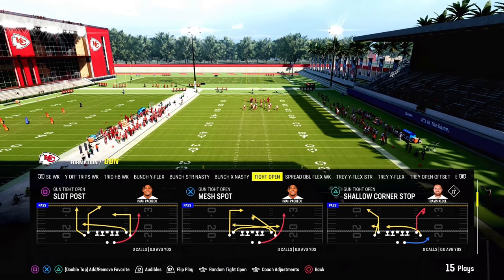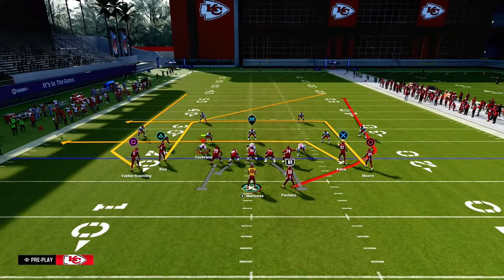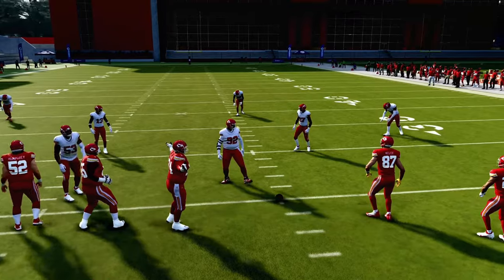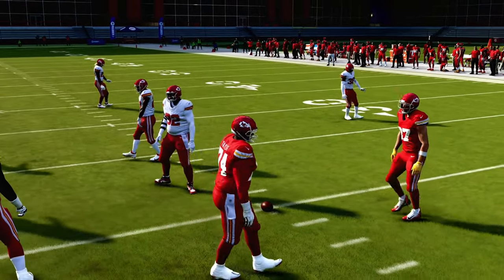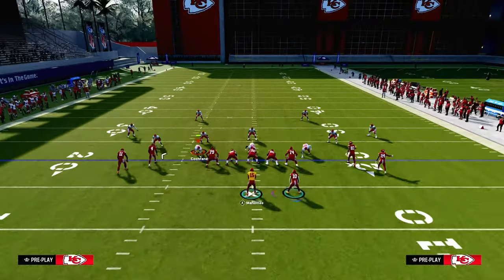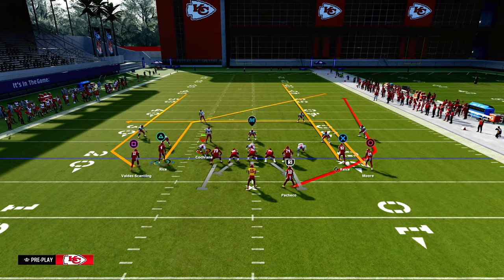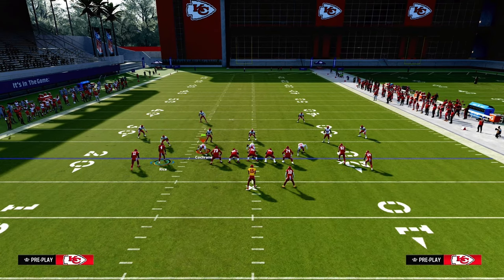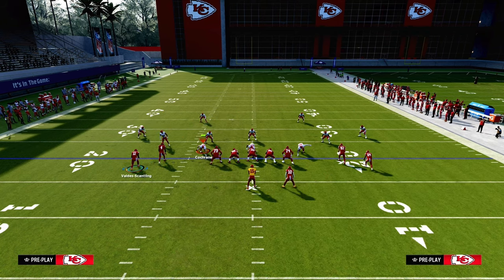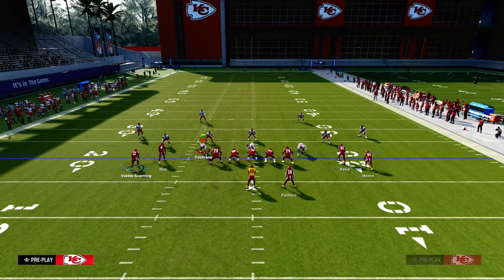For the Tight Open, we're going to talk about the base play first: Slot Post. There's a lot you can do with this play, but the main purpose is because of the post route to the slot receiver. What we're going to do is create a shallow cross concept. We'll take the tight end and put him on a streak, take the right side receiver and put him on a drag, and block our running back.